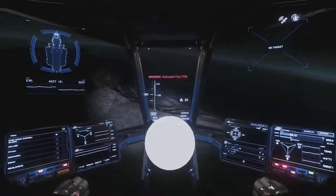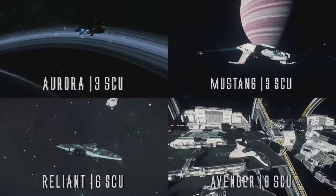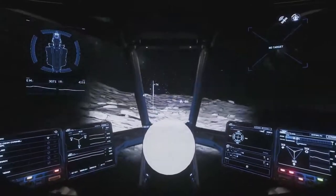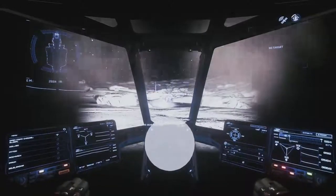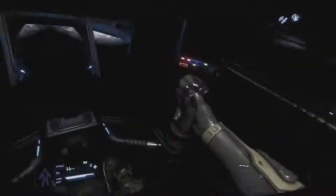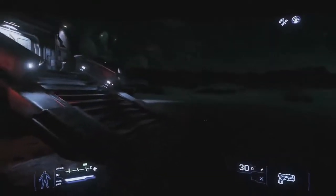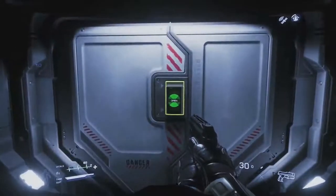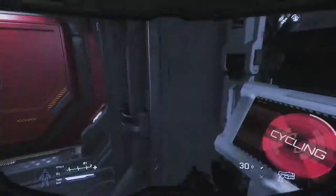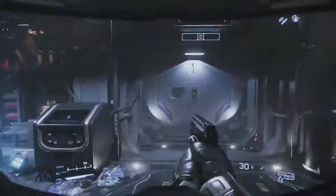Introductory ships, in my opinion, are anywhere between 3 and 8 SCU — that covers an Aurora, a Mustang Alpha, a Reliant, and an Avenger Titan. I actually do not recommend cargo hauling with these smaller ships, because you're really stuck to only buying Widow at Jumptown and selling it at Levski or Grimhex. It's very difficult to make enough of a profit with such a small cargo hold to make it worth your time compared to the other missions in this guide. Your only option in these ships is basically running medical supplies to Jumptown, Widow to Levski or Grimhex — fairly inefficient runs that are extremely risky for a new player.